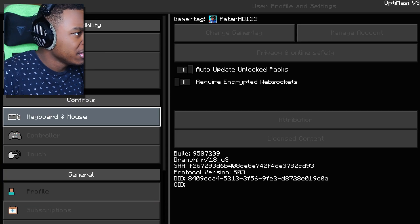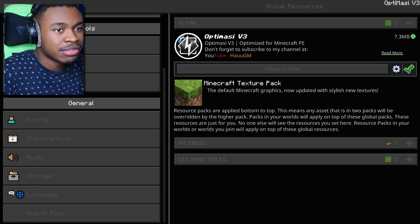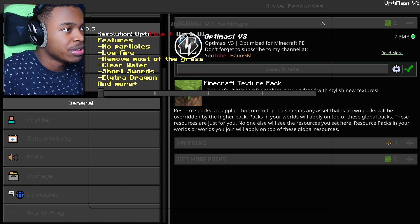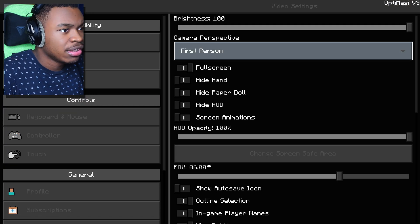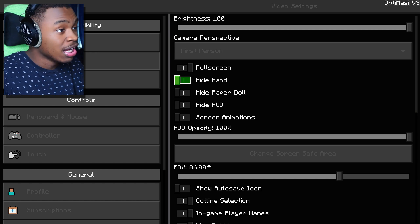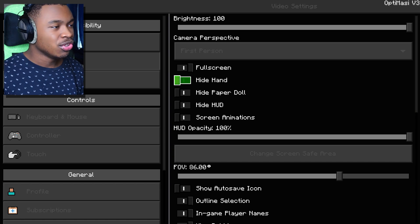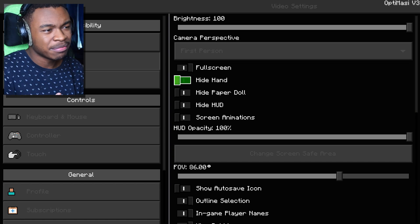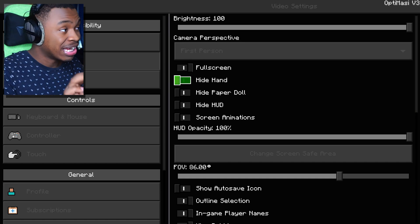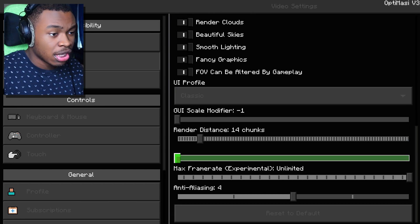There's a nice little clicking sound — not bad. Going to the profile menu, nothing has really changed there. We'll probably need to restart Minecraft so the changes stick. On the video settings page, not much has changed either — everything is just dark. I prefer dark UIs because if you're gaming in the dark, a bright screen gets annoying. The dark UI is definitely something I love.